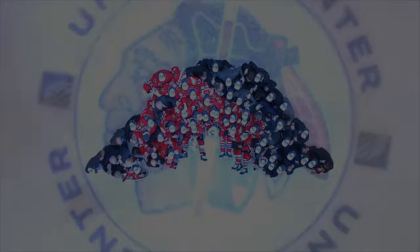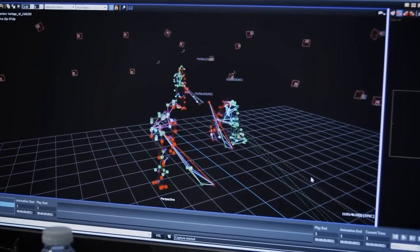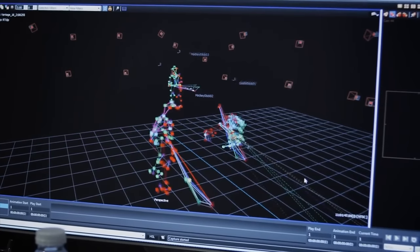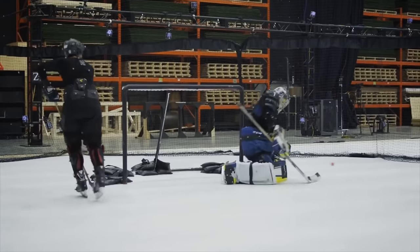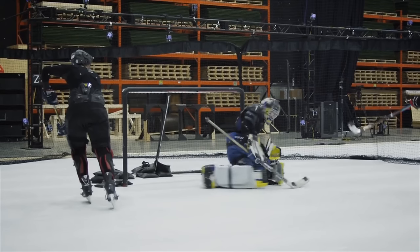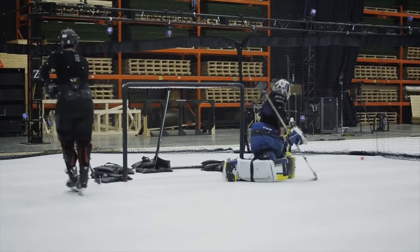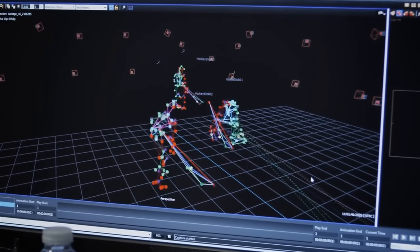EA Sports released it earlier today. We start off seeing some footage of Eddie Lack doing some mocap — it's pretty interesting the way they're going about this. In this first clip you can see Eddie Lack pushes from his right to his left trying to make a glove save. You'll see his glove close in anticipation, but then the puck comes five hole and he actually reads and reacts to the play. If goalies could not get stuck in animations like they have in past years, that'll definitely be a step in the right direction.